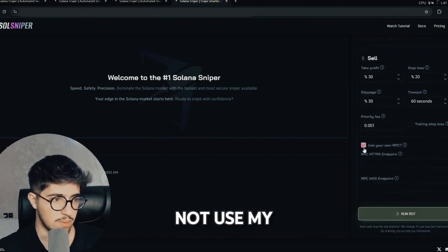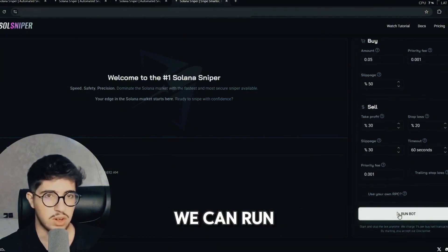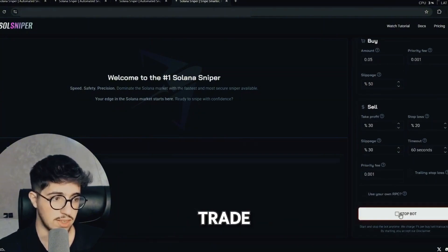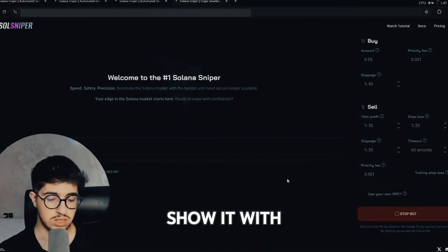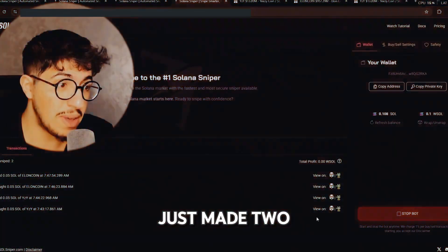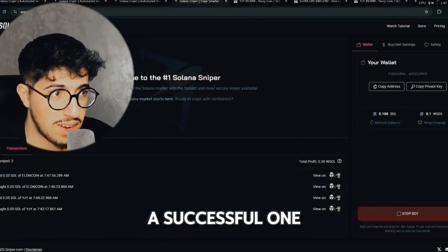I will not use my own RPC. Everything looks good and we can run the bot now to find a trade. We'll let it run until we find a trade and I'll show you. The bot just made two transactions — both successful.